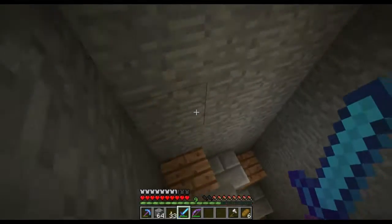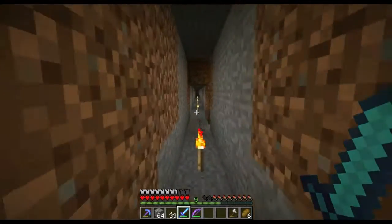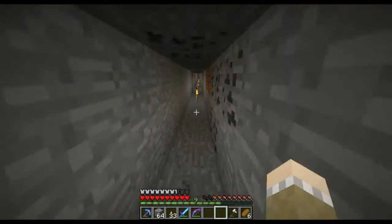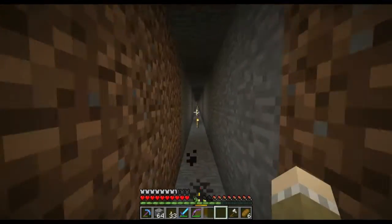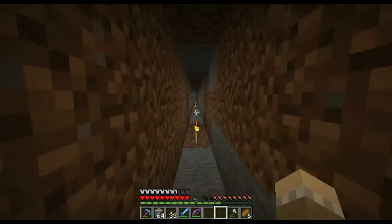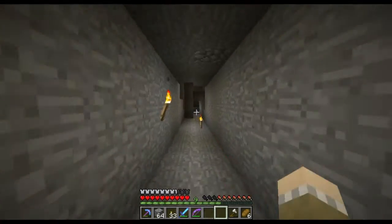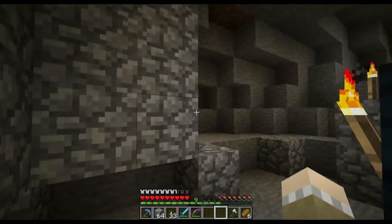I've already used the location and dug all the way to both of our spawners so we can actually get to work on them. I thought we'd build ourselves some traps today. We need to get a mob grinder so we can get XP, because just killing mobs isn't going to cut it. Here's our zombie spawner, and over here is our skeleton spawner.